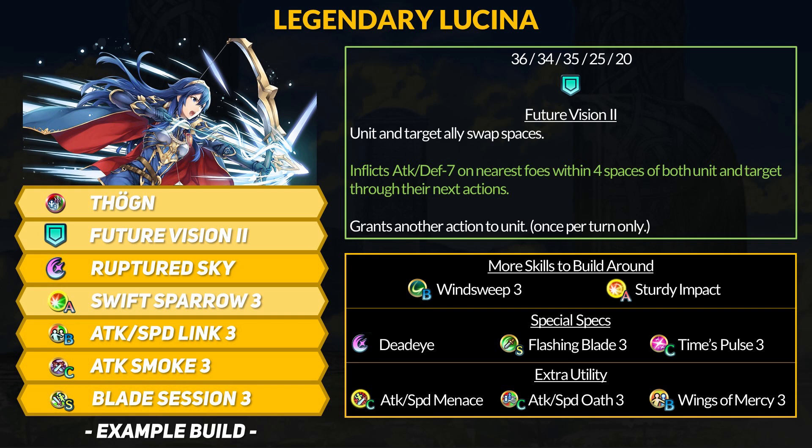For her new Remix skill, Legendary Lucina upgraded to Swift Sparrow 3. You can keep that since she's still mainly a player-phase unit. If you want a simple B skill, Lucina works incredibly well with link B skills. She can Future Vision swap, apply debuffs, and then buff herself and her ally for combat. Since Lucina has the Ploy effect, you can also add something like attack smoke to survive other enemies — she can get a lot of bulk if the attack debuffs start to stack up. Lucina could also run wind or water sweep, as her free follow-up from Dogen can cancel the penalty from those skills, allowing Lucina to double while not getting hit back.